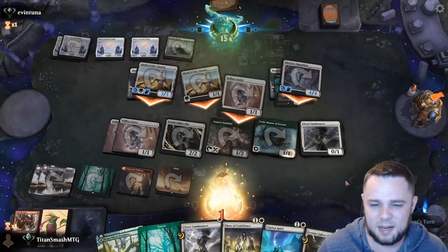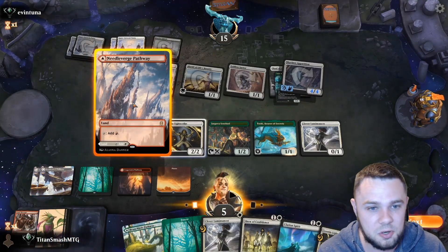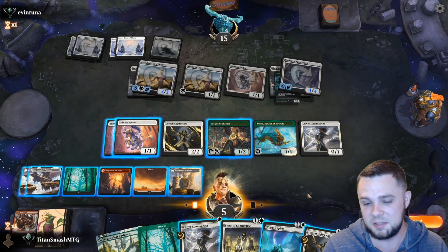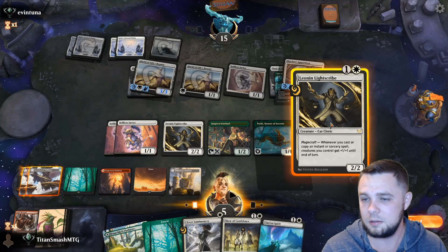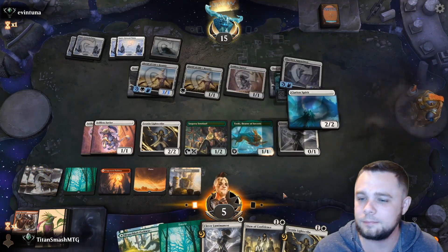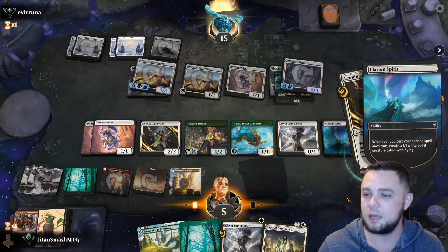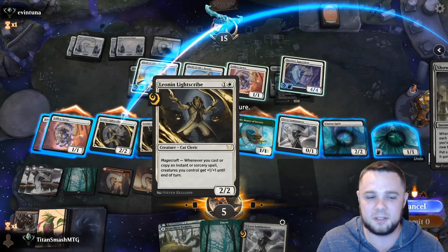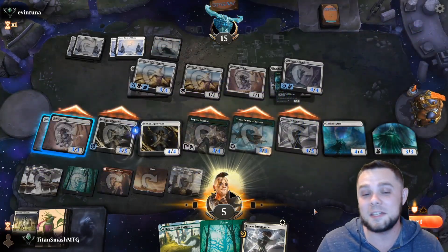I don't know about that decision — I think they're just super dead here. Another land; we're flooding a bit at the end, but I think they're dead. We have six mana, so we play Clarion Spirit, play Lightscribe, play Show of Confidence — and they're just dead. Spirit token coming in! Let's go to attacks, let's show our confidence. All the triggers. Casual swing for 21 — draw five, draw six cards by the way! The deck is so good.